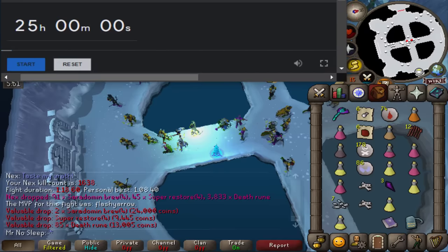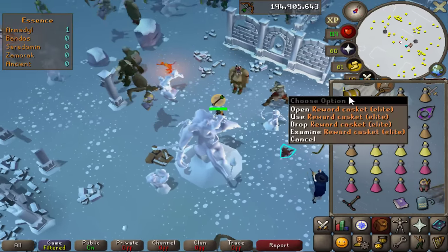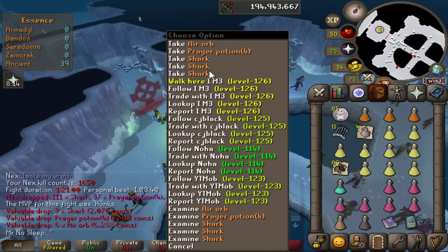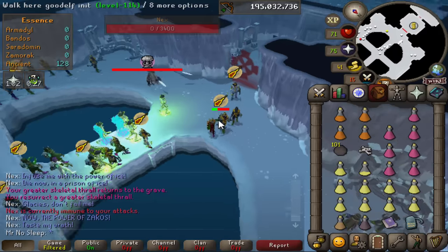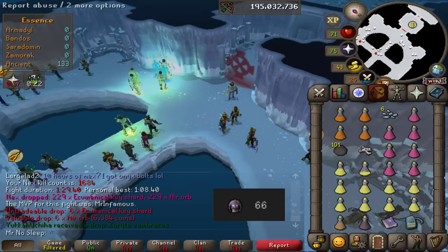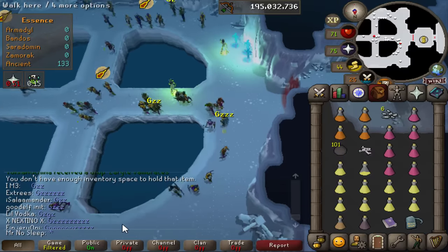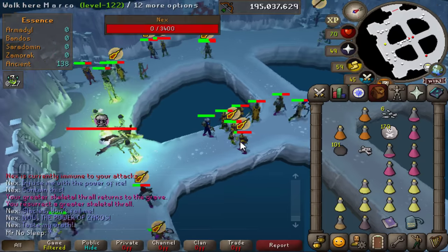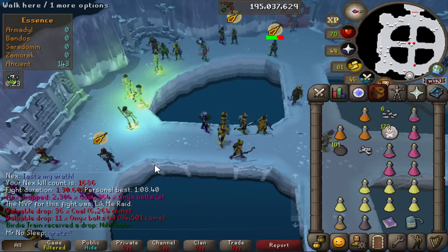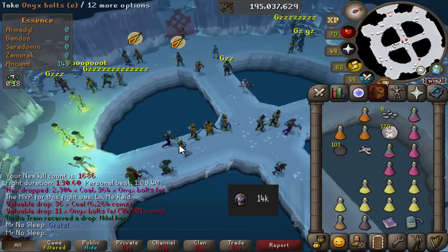We did get some ecumenical key shards, which you only get from Nex. It's really useful if you stack up 50 of them to combine and make your own ecumenical key. When you do take a break to do elite clue scrolls you have to leave the area, so all your kill count resets. But if you want to camp this area, your ancient kill count will just continue to grow. And we have some more Zarite vambraces at 66 KC - this guy had 14,000 kill count when he received that horn drop. It's amazing to see.